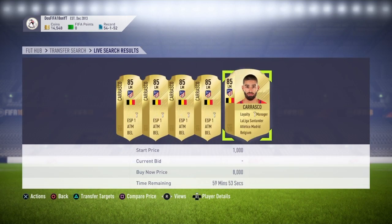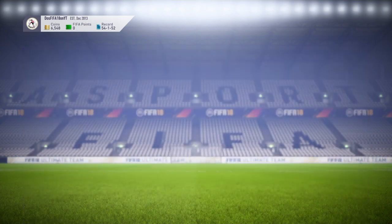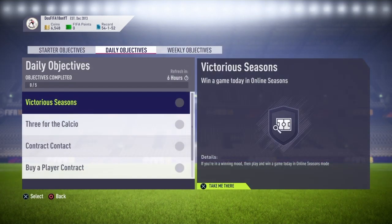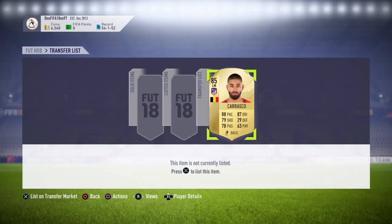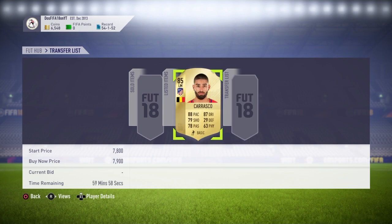We list at 7.9 and one sold, so pick up another for 8,000. We're losing about 100 coins per Carrasco, but it's worth it for the Team of the Year packs. We'll list this Carrasco for 7.9 again. The only reason we're losing coins is tax. But if you get a snipe for above the required buy price, you could end up making profit as well as getting free players. The packs are untradeable, which kind of sucks, but if you pack a Team of the Year Ronaldo, he'll be staying in your club forever.